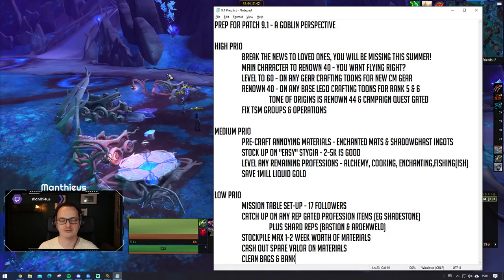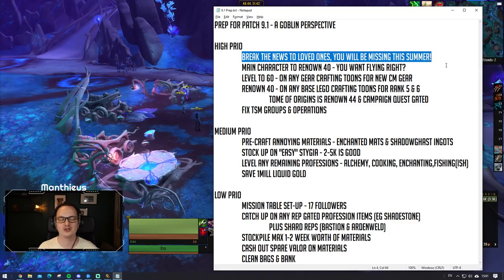We split it into three different tiers. We brainstormed a whole load of ideas and decided that there is some stuff that is an absolute must-do, and then there are a bunch of other fluffy things that if you happen to have spare time or the desire to do so are still going to be worthwhile. We're going to go down through each one in turn. The highest priority thing to do is break the news to your loved ones that you are going to be spending the month of July in Shadowlands, more importantly probably in Korthia.